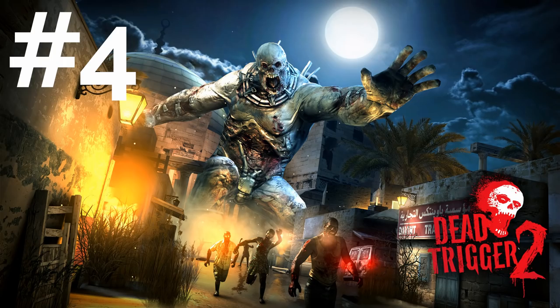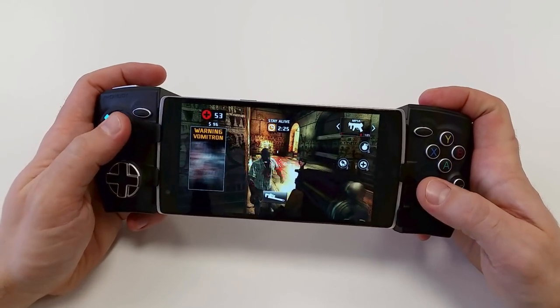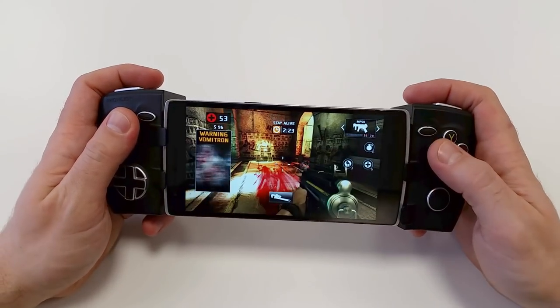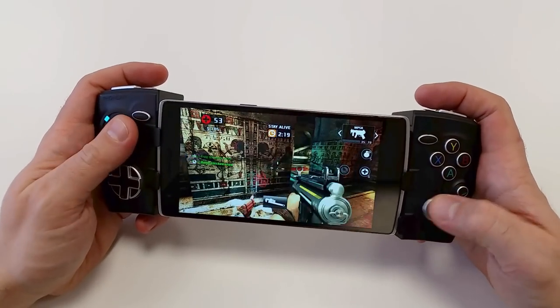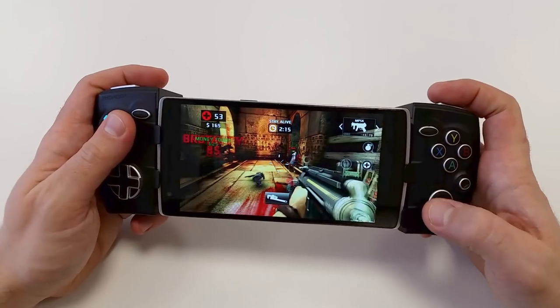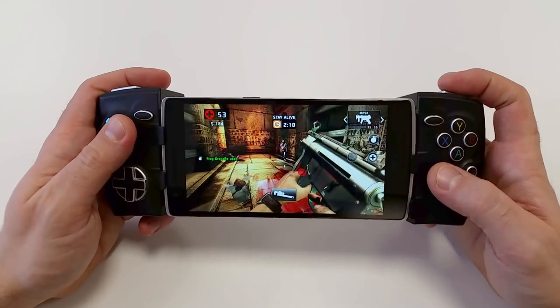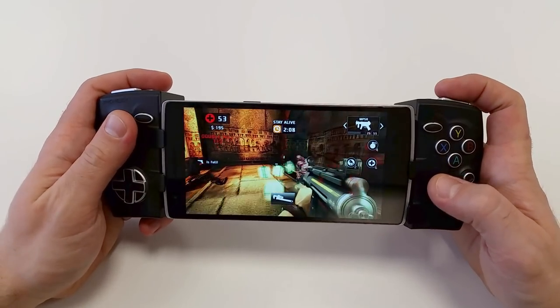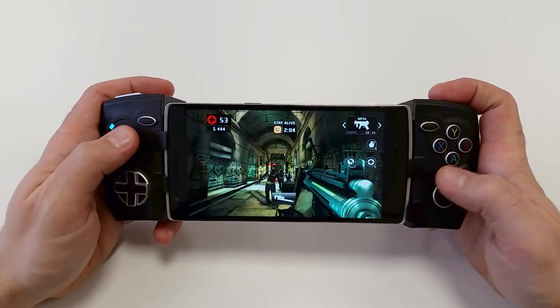Dead Trigger 2 is a zombie-themed first-person shooter developed and published by Madfinger Games. The game features a progression system, numerous environments, unlockable and upgradeable weapons, and various story-based and quick-play mission types. Dead Trigger 2 is a free movement shooter, rather than the on-the-rails gameplay typical of mobile zombie shooters. The player controls the character's movement like a typical console or PC first-person shooter.